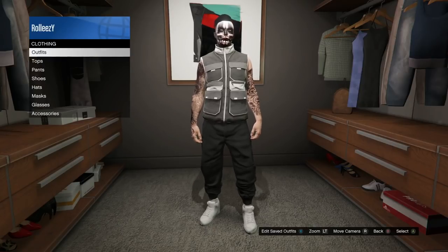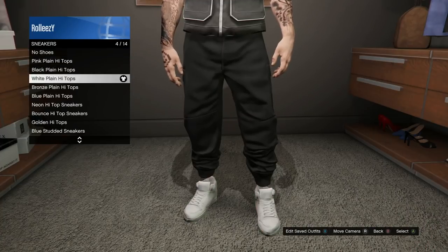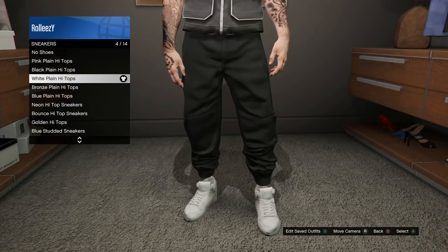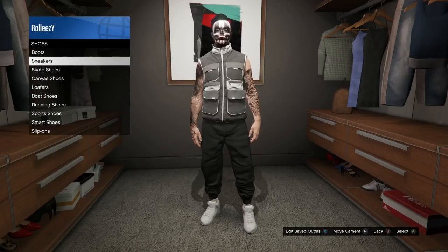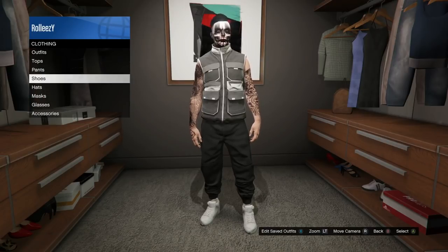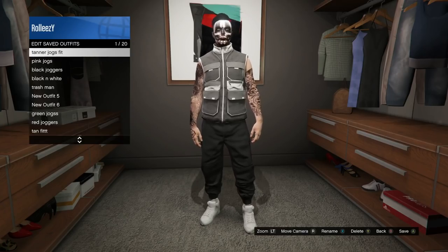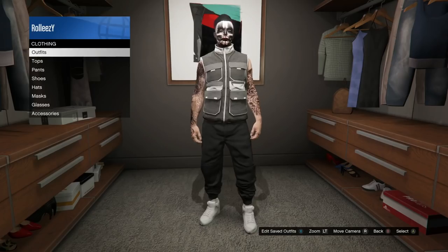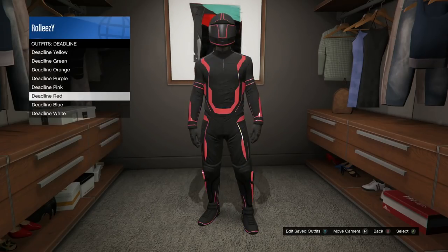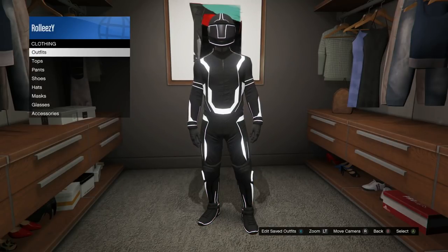Once you've put that on, go ahead and put on any shoes — I always go to sneakers and put on the white or black plain high tops; they seem to transfer fine without messing anything up. Once you have that, go ahead and save this as an outfit in an area where you have two open slots above it. Save it right here under black joggers. Then the next thing you need is the deadline white outfit.